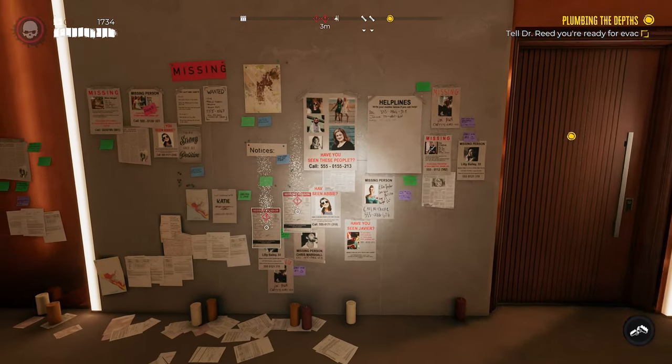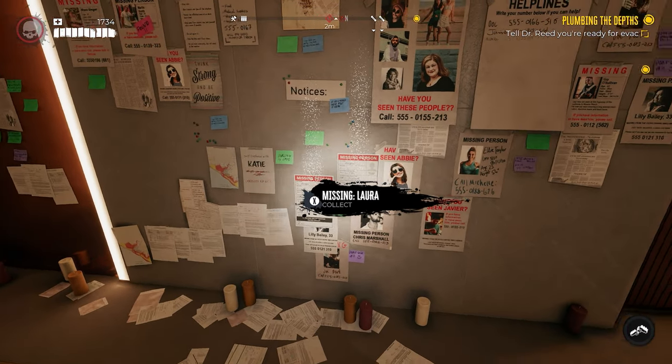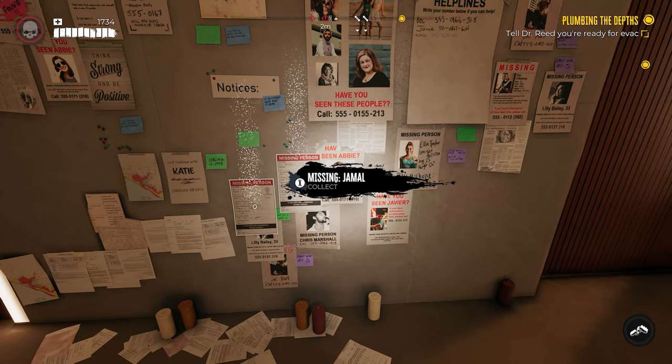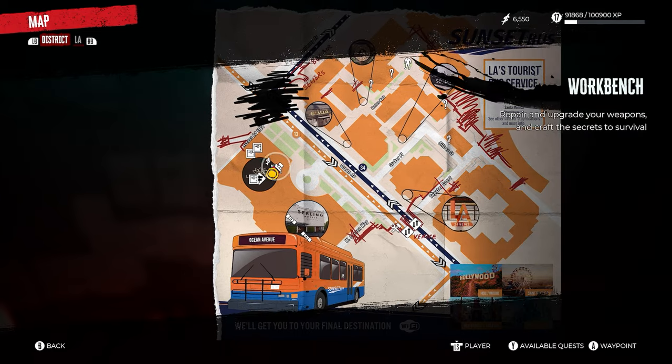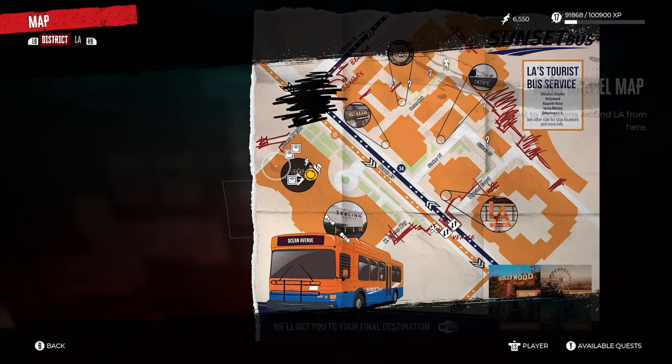Once you're done speaking with Denise, come over to the missing persons board — we'll have two missing persons requests. We want to grab the one that says Jamal. If you're struggling to find this missing persons board, I'll show you the map of Ocean Ave.